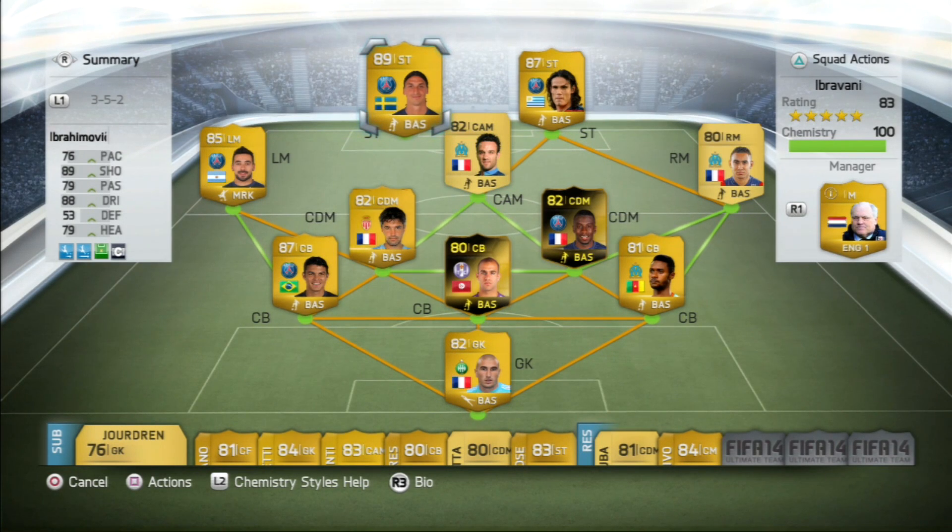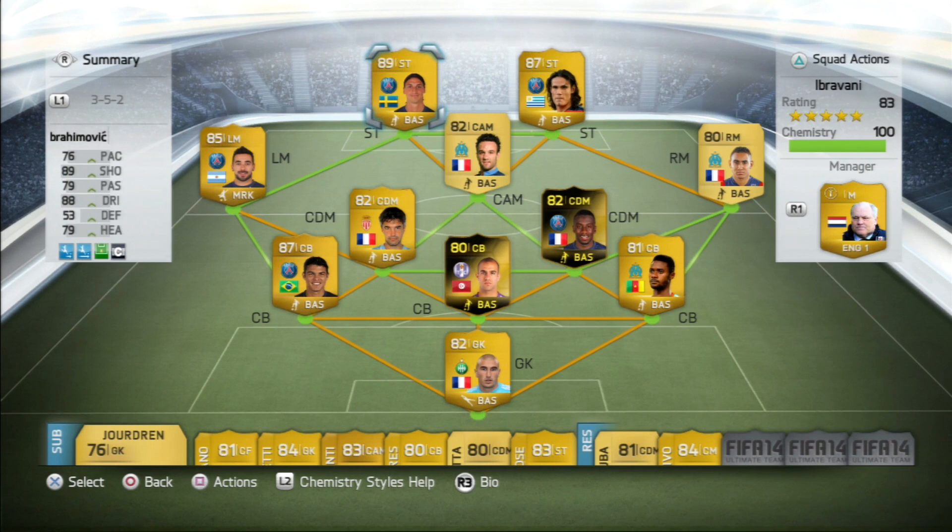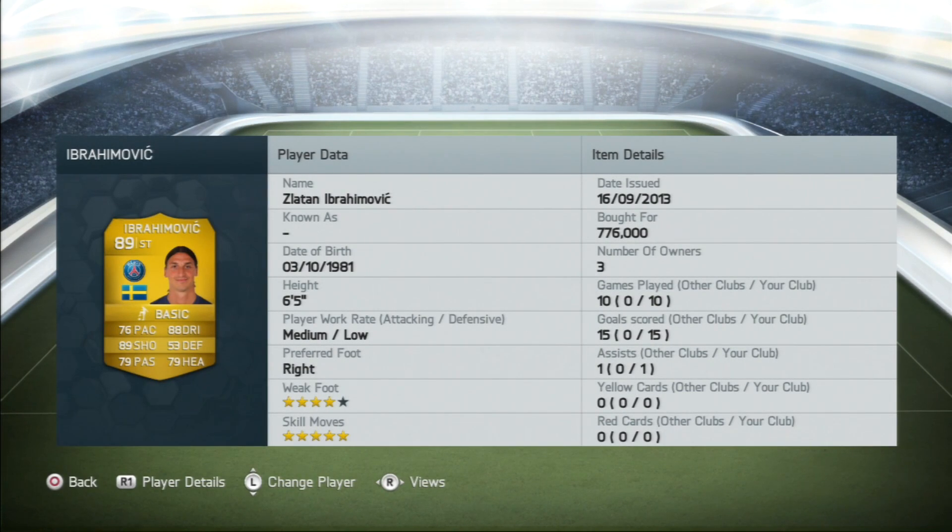What is up guys, welcome back to a very special player review. Today we're going to be looking at Ibrahimović. He is probably the best player you can try out in FIFA 14 Ultimate Team right now. Do you know why? Because this game suits him so damn much.